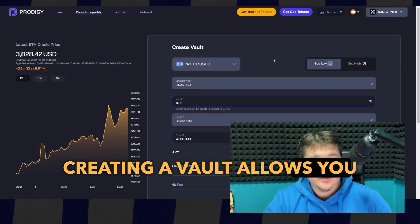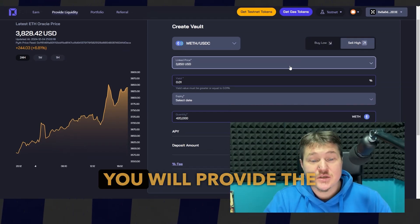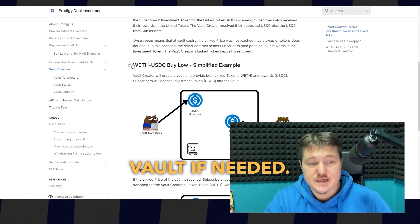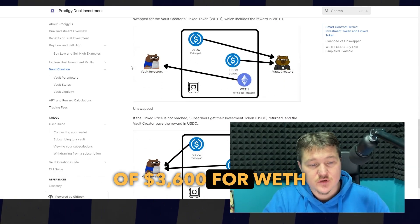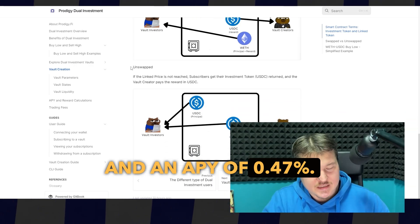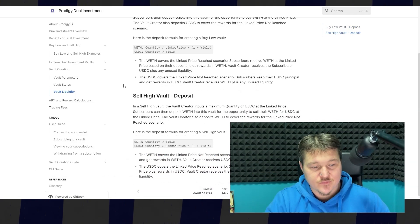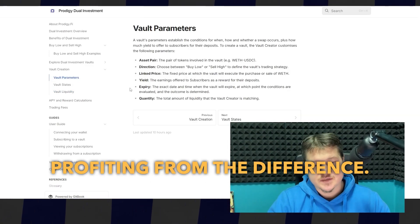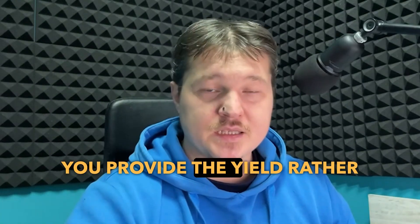What is creating a vault? Creating a vault allows you to design a custom strategy aligned with your market outlook. Unlike subscribing to a vault, as a creator you will provide the liquidity. Note that you cannot add liquidity to an existing vault, but you can create an identical vault if needed. For example, suppose you create a buy-low vault with a target price of $3,600 for WETH and an APY of 0.47%. If WETH hits $3,600 by the expiration date, participants purchase WETH at this price. As a creator, you receive the swapped asset at a premium over the expiration price, profiting from the difference. If the price isn't reached, you retain your funds without rewards, because as the vault creator you provide the yield rather than earn it.